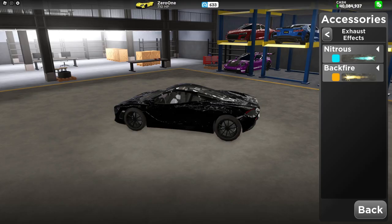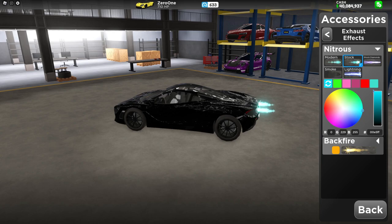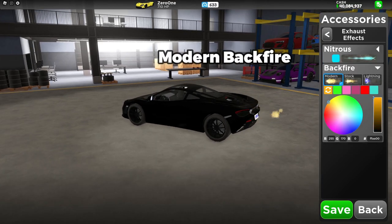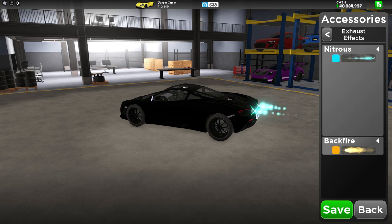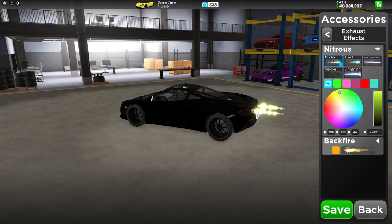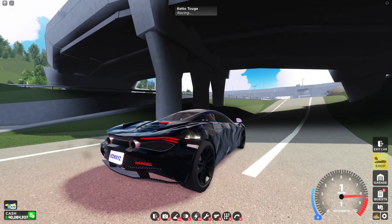Moving on to the exhaust effects — if you go into nitrous and backfire, you can see that they added a new one, which is modern. So you can choose if you like stock or modern more for nitrous and backfire. Here are some of the colors you can put on it, and with modern, changing it to black you almost can't see it at all.